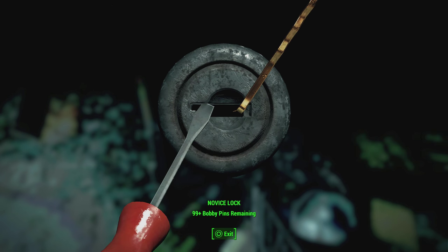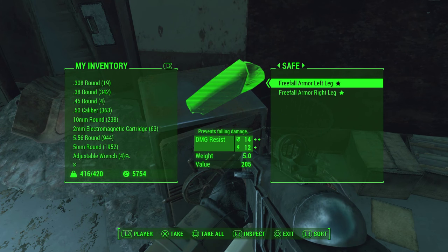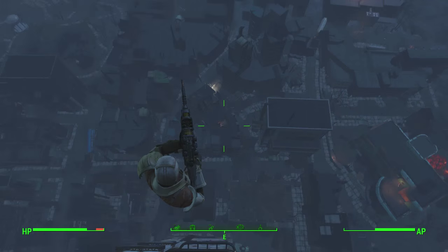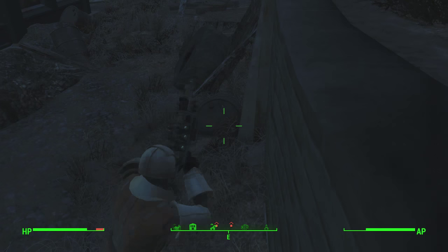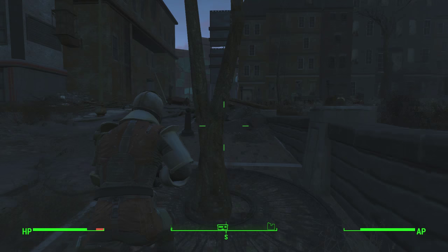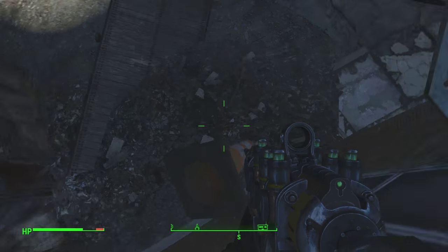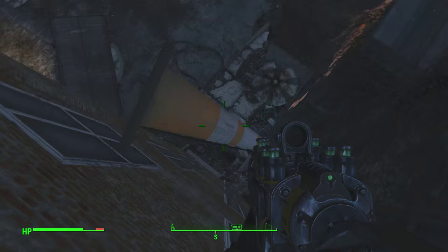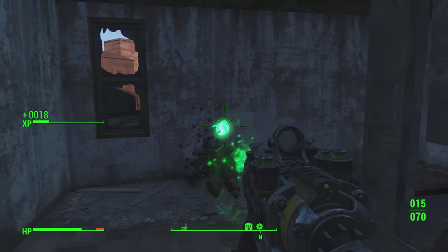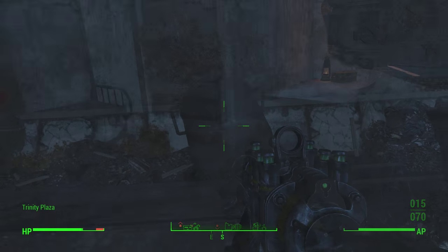If you don't have the unique freefall armor — which you can find in the Mass Fusion building, and you'll actually see me getting it in this video — I'd suggest quick saving before attempting this technique. Unless you have the freefall armor, there's a very good chance you'll fall to your death if you mess up. I'll have a full detailed tutorial on that armor in my upcoming Top 5 Armor Sets in Fallout 4 video.